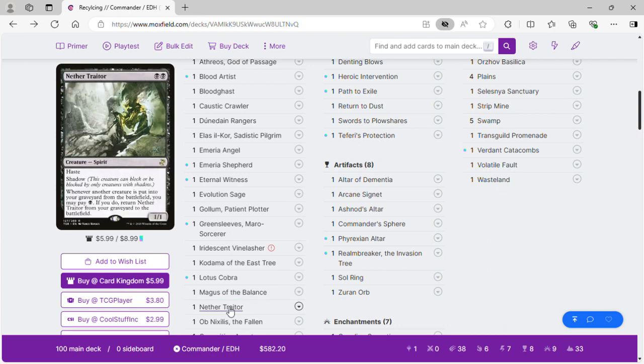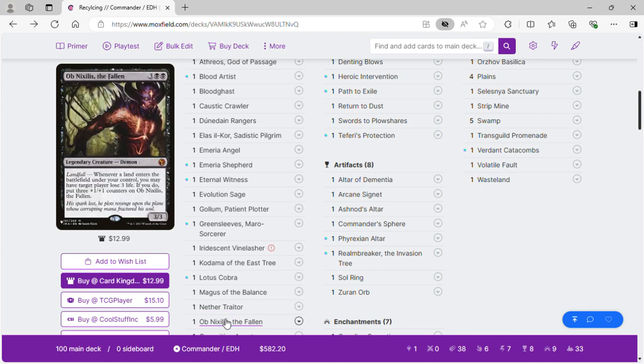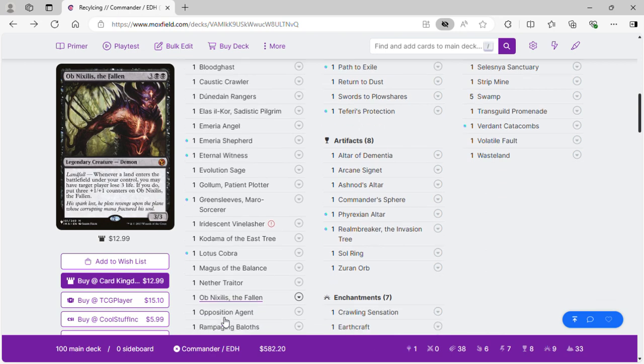Nether Traitor: when a creature is put into the graveyard from the battlefield, we can pay one black to get it back. Nexus the Fallen: when a land enters the battlefield it will drain our opponents' life and it gets bigger. Opposition Agent stops our opponents from searching, especially with certain lands we control.